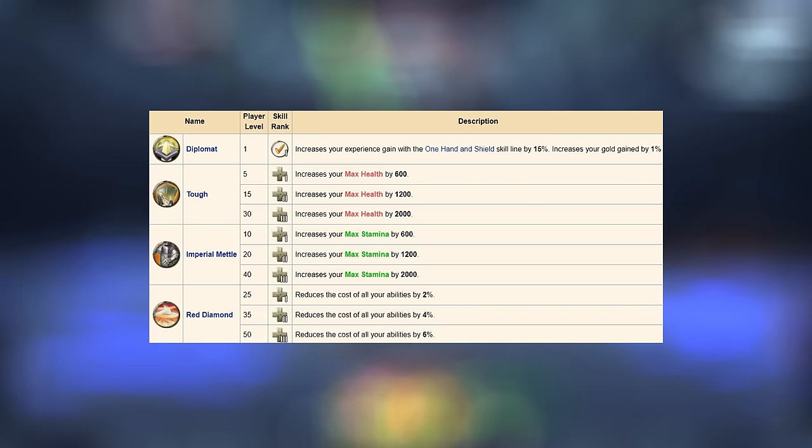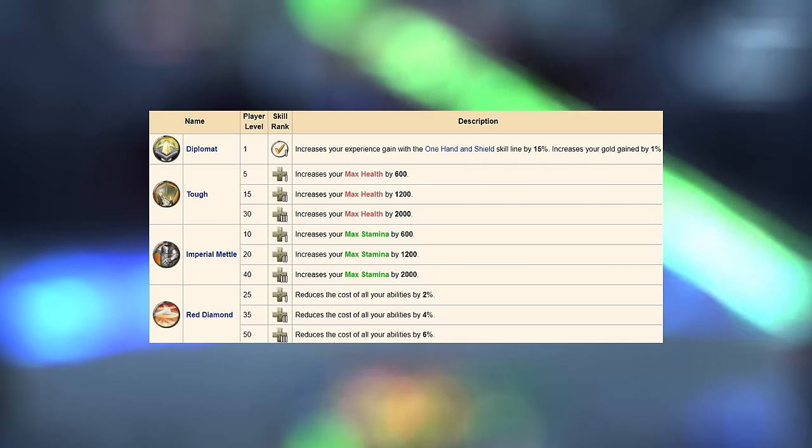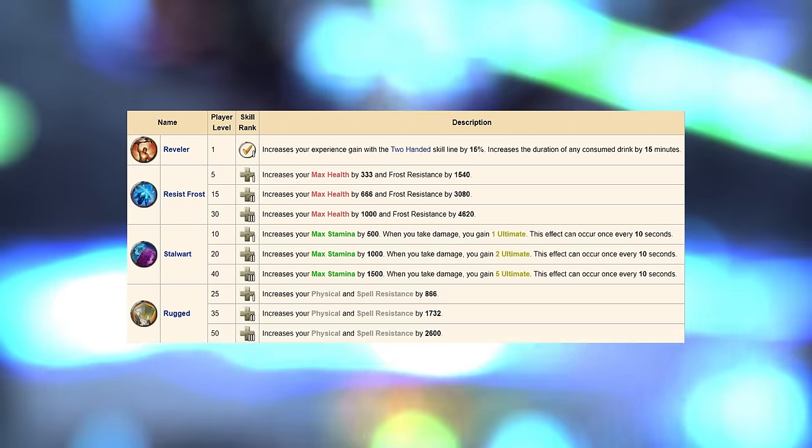For a healer, Breton is recommended for pure resource sustain, or Argonian for sturdiness. For a tank, Imperial for reduced ultimate and ability costs, or Nord for quick ultimate generation. Don't freak out about race — you can change it with a token, it costs a lot but it's possible. Race won't make or break your playstyle; being good at the class will.